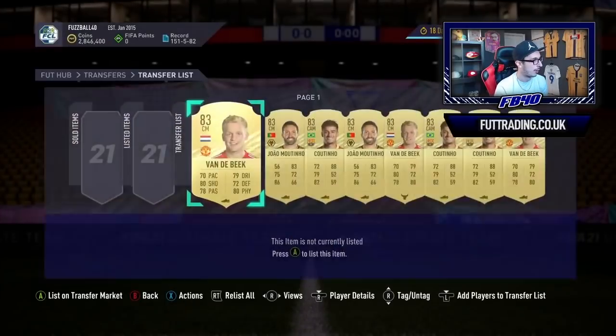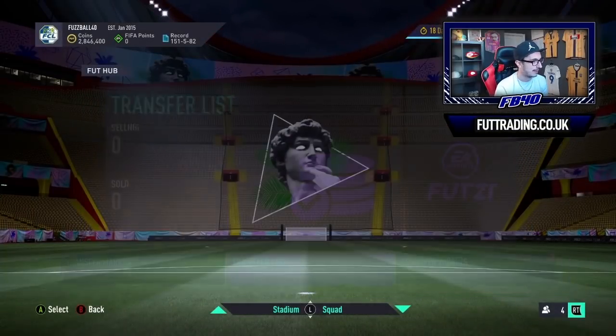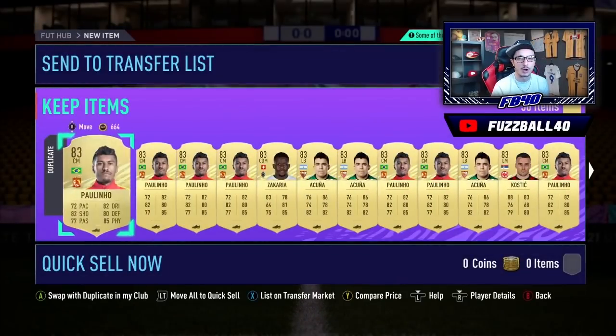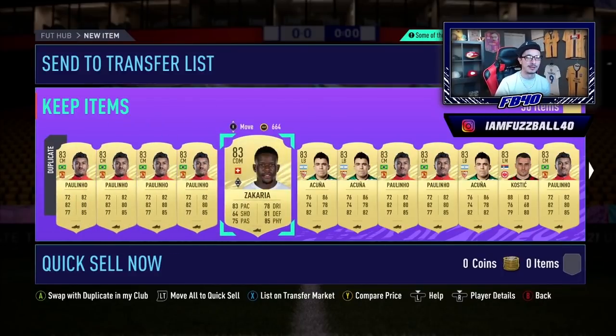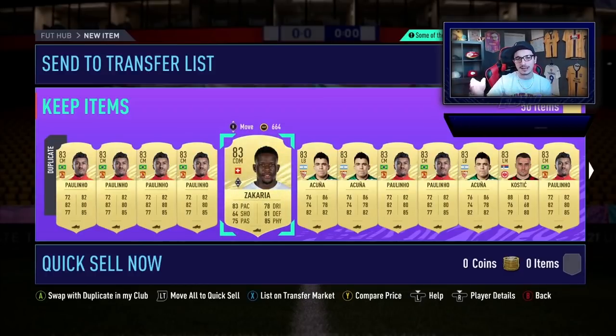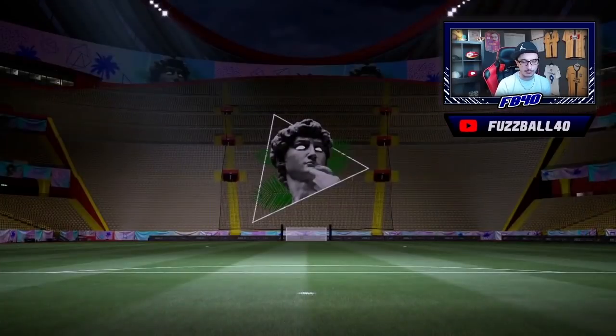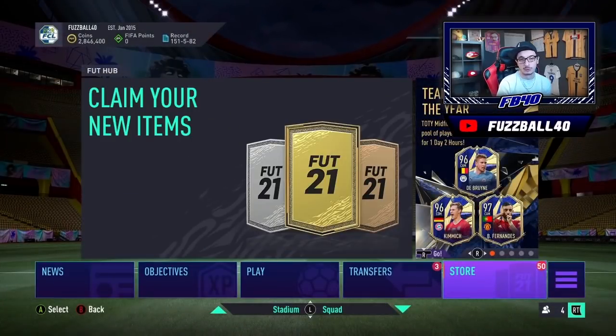We've got all these guys on the transfer pile and stacks upon stacks in the store area. The problem is I don't want to buy too much because I've got to get it sold. Where I'll probably sell is in the hype initially as that SBC comes out — a lot of people will go and buy them as prices are rising, and that's when I'll sell. It may mean slightly less profit, but it means I get rid of them. I'm going to continue to buy them today and keep making investments.